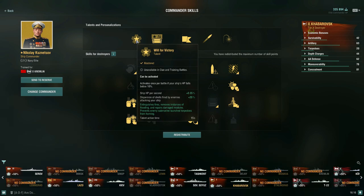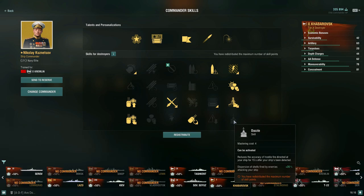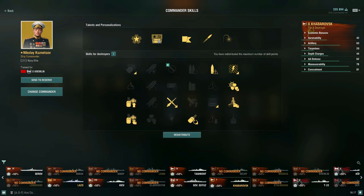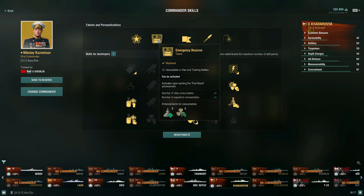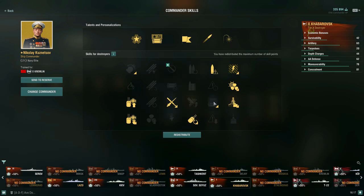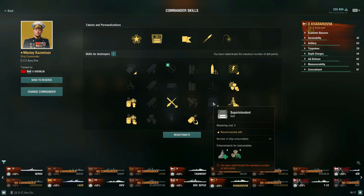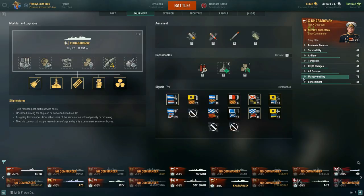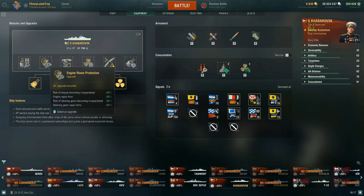With Kuznetsov, the Will for Victory talent activates once per battle when your ship's HP falls below 10%, giving a slight HP buff and a Dazzle effect — plus 20% dispersion penalty for enemies firing at you for 15 seconds. Emergency Reserve gives an additional Repair Party and engine boost if you achieve first blood. I'm not taking Superintendent here because I want to maximize the DPM build.